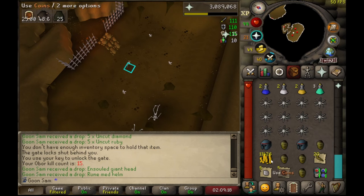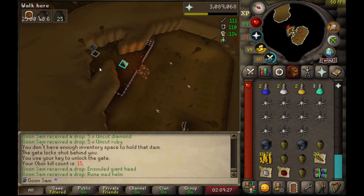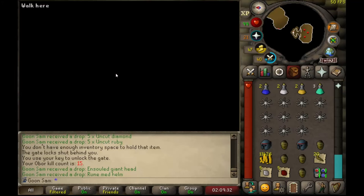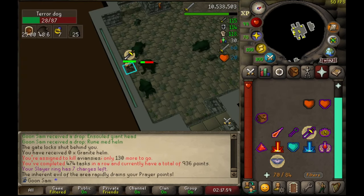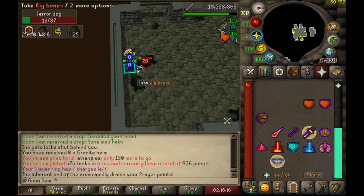We got two med helms, 13k, five diamonds, five rubies, and 20 limpwurt roots — that was pretty poor. I need to go and get some more cannonballs so I can stay for 10, 20, 50 keys instead of five. Haven't had a collection log pop-up in so long — just gonna come here to get one. We're going to go for the granite helm — it's a 1 in 128 and I've just killed one, so another 127 to go before we're on rate.